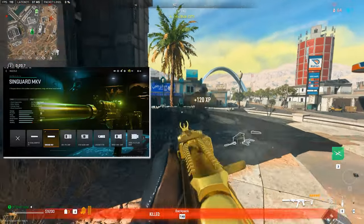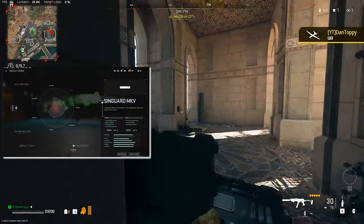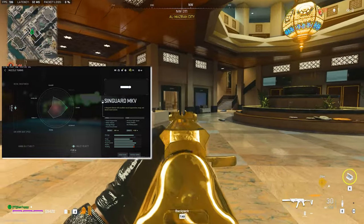We're starting off with a Syngard MKV Suppressor for increased damage range and bullet velocity, and this is tuned for max bullet velocity for easier kills at medium ranges.